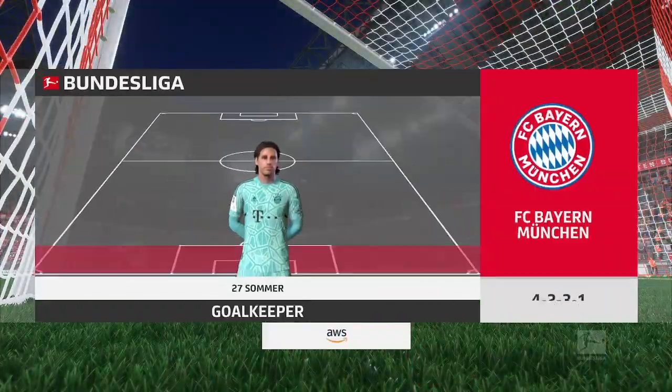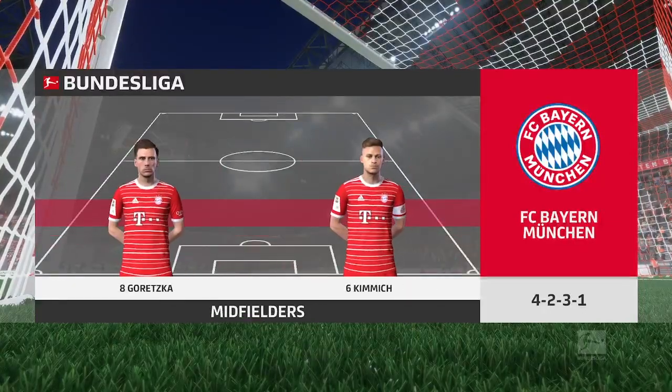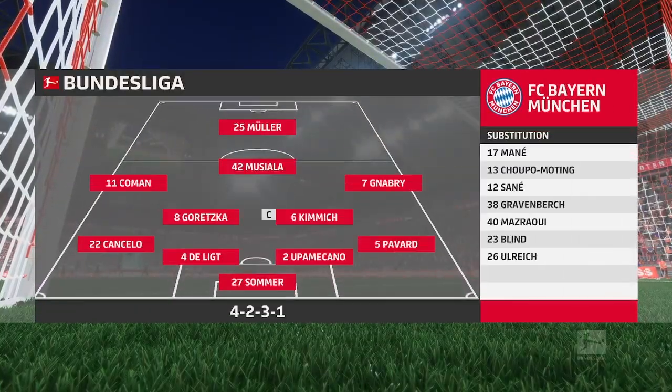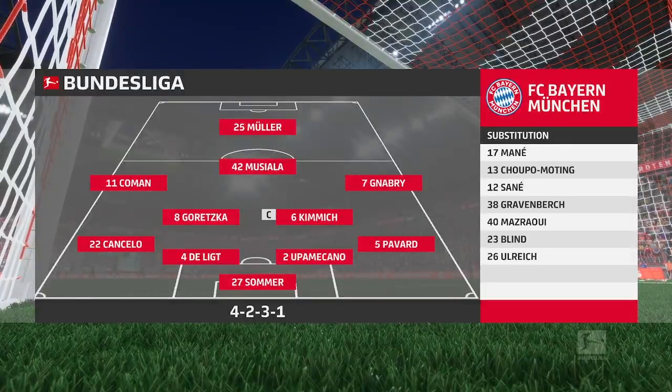Here is the Bayern side. Jan Sommer is the goalkeeper. Matthijs De Ligt plays with Dayo Upamecano in central defence. Kingsley Coman starts with Serge Gnabry on the flanks. And the responsibility of leading the line today goes to Thomas Müller.